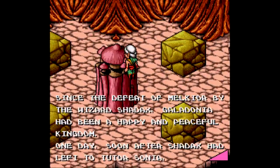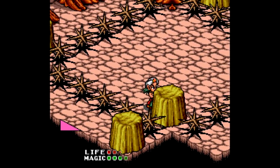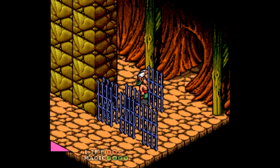This time around you play as Glendal, the son of Shaddax the Wizard, who's the main character in the NES game. Shaddax has been imprisoned by his apprentice, the sorceress Sonya, so his son Glendal has to venture through seven kingdoms in order to get to her ice fortress to rescue his dad.